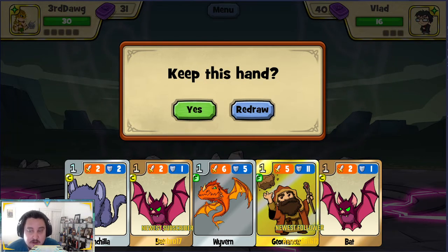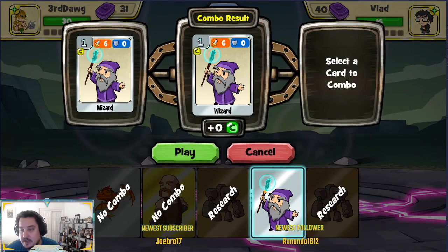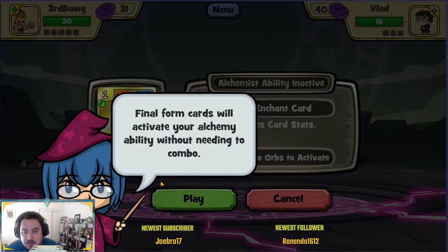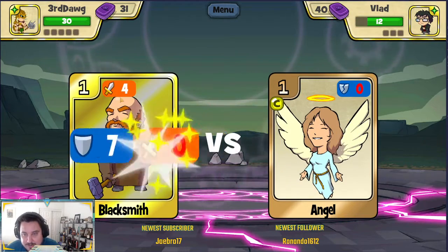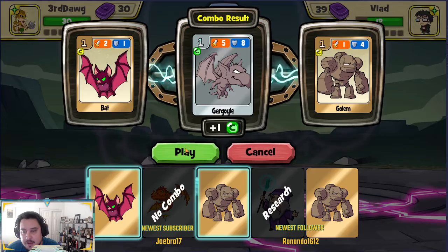I'm looking at my hand right now and I don't know what combos I've researched yet. I do know that at level three I get a second research slot, which will be helpful. I'm going to redraw because this hand isn't that great — sometimes it helps. It looks like I haven't researched wizard and golem yet, which was my only available combo here because golem and golem don't make a combo, and the other two cards are final forms. Since I can't play any combo cards, I'm going to go with my strongest final form card.